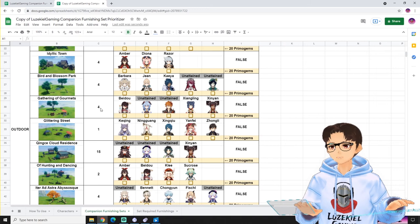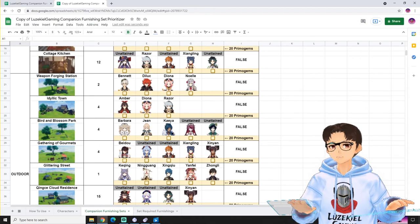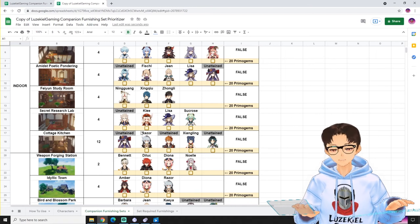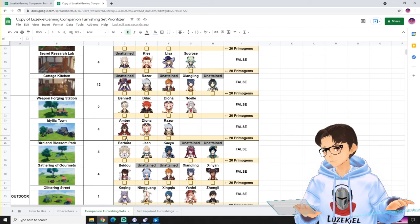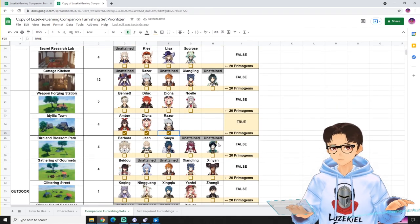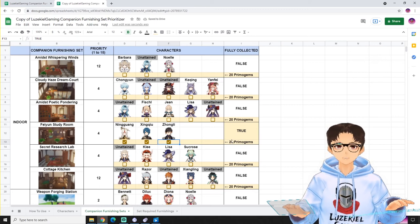Any of the sets that have the same ranking, you can take your time — it does not matter which order you build them in as long as you do this before heading on to the next rank. Now, on the characters tab, if you notice there are small checkboxes underneath each character. This is for you to keep track of how many characters you have already collected the 20 primogems from. For example, I go to Idilict Town and check the checkboxes for Amber, Diona as well as Razor. And as you can see, the column for Fully Collected has turned from False to True. I do so again for Fei-Yin Study Room — Ningguang, Xingqiu and Zhongli. So the column for Fully Collected has changed from False to True.